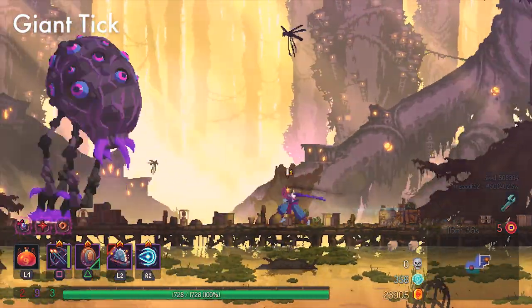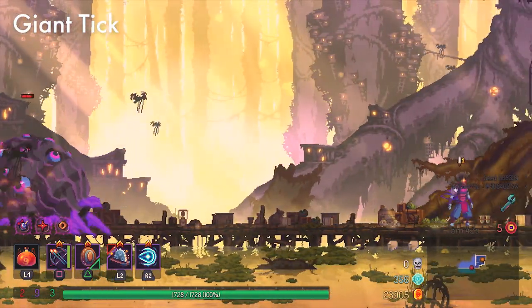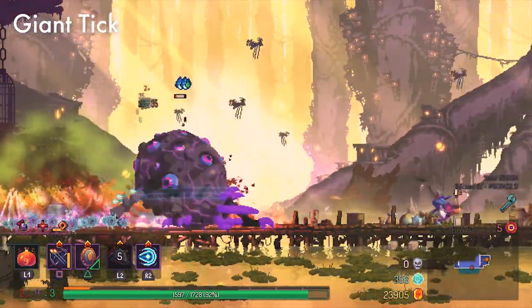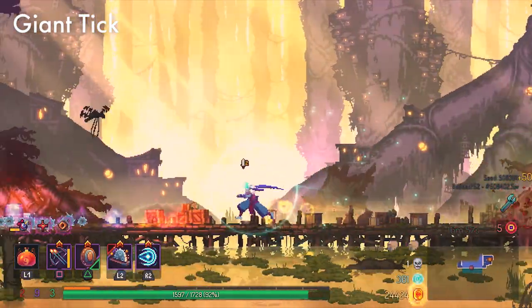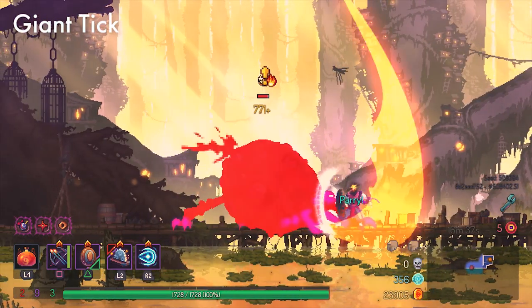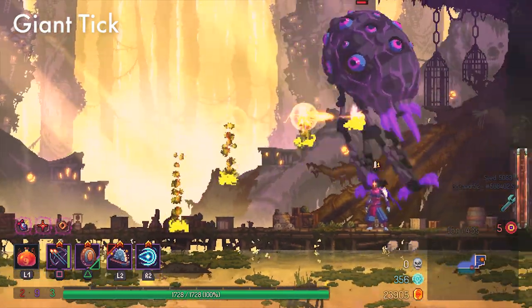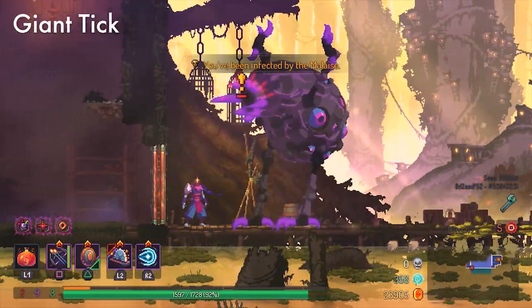Giant Tick is a controversial enemy in terms of difficulty, but really only has three attacks to parry. The first is an overhead slam — similar to the Failed Experiment, when she winds up, that's when you parry. The second is a sideward strike — when she winds up, hold your button down and you'll get the parry. The third is a back kick that occurs from the overhead slam: if you roll to the other side as she does the big slam downward, she'll go for the back kick — hold your shield button up after rolling and you'll be able to parry it.